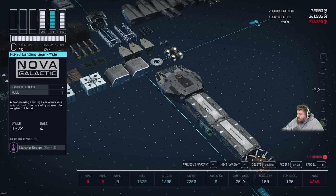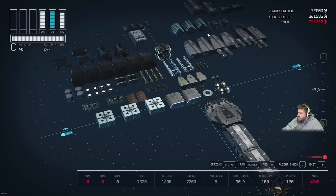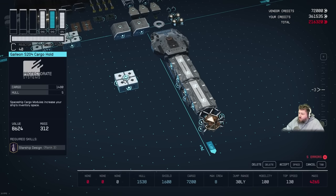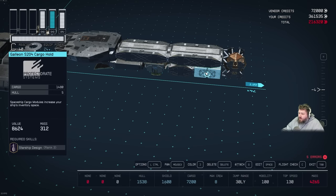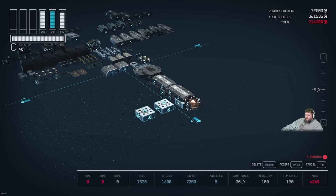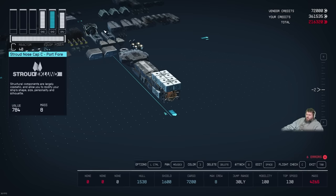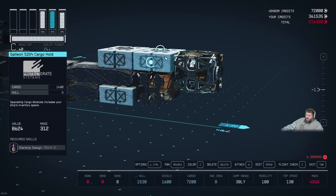Grab one of the landing gears, transform it into an NG-20 gear wide using the arrow keys, and place it right behind the landing bay. Then grab the D10 DP docker top, rotate it around and stick it down below. Grab a Galleon S204 cargo hold and place it next in that row — so the sequence is: landing bay, landing gear, docker, Galleon S204. Then grab two more Galleon S204s: place the first on top of the hab in front of the reactor, and the second hanging over the top of the reactor. Finally place the J52 Gamma jump drive at the very top, sticking onto the back of the S204 and hanging one down into the reactor.